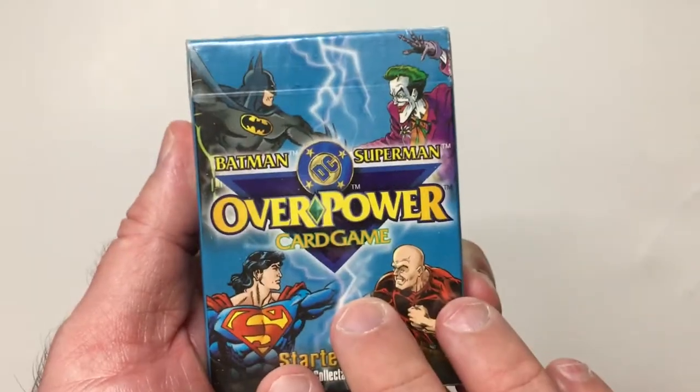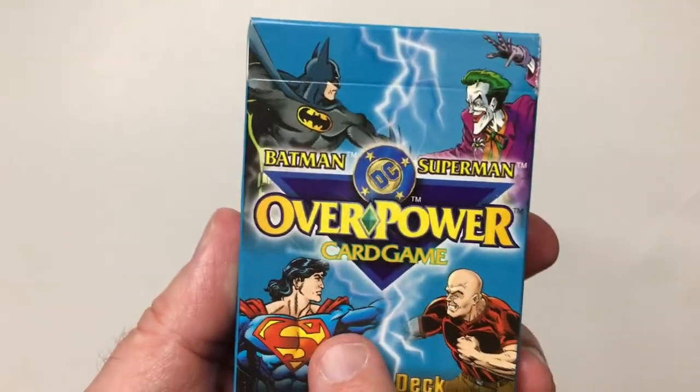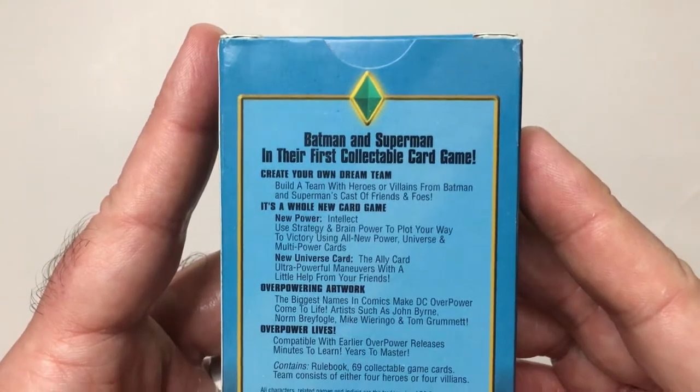Hey, welcome back to Triple R. Today we're gonna take a look at the card game Overpower. It's an old CCG — it's dead, but some people are trying to make it come back. Anyway, it's a starter pack for the DC set, so let's open it up and check it out. Create your own dream team — build a team with heroes and villains from the Batman and Superman cast of friends and foes.